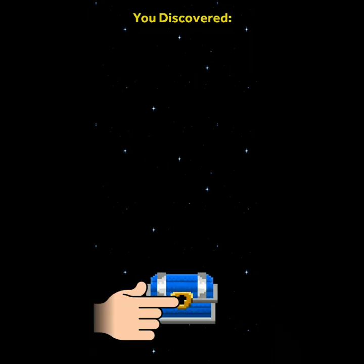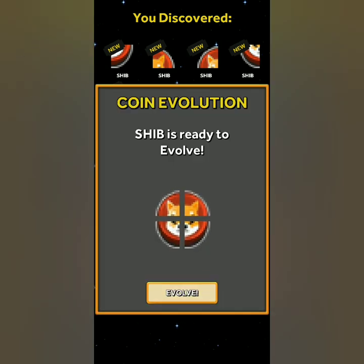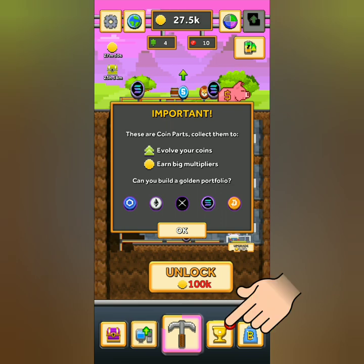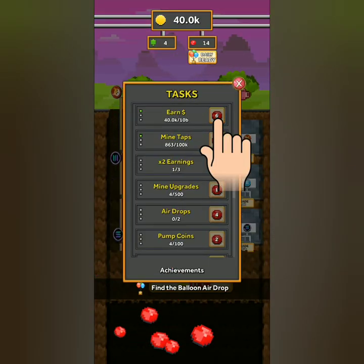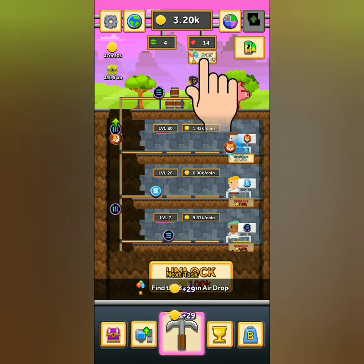A few moments later, you can open the chest. Once opened, you will see pieces of crypto icons — collect them, as they will evolve to give you upgrades in your mining. Click the golden cup to see your achievements and collect your reward. You can also click the balloon icon once a day for the daily drop and claim boosters.